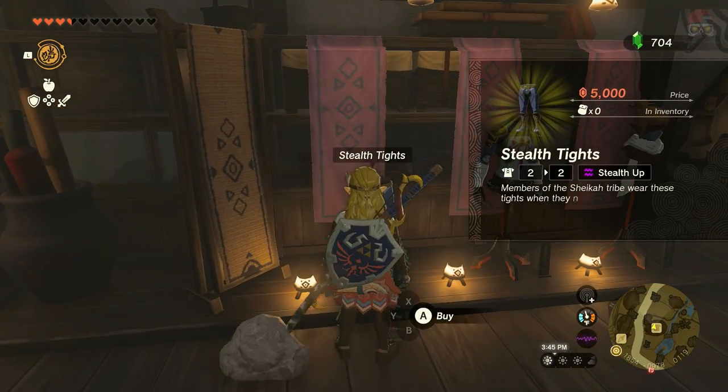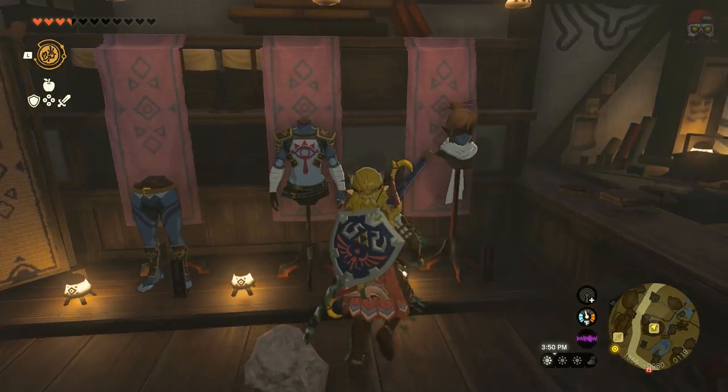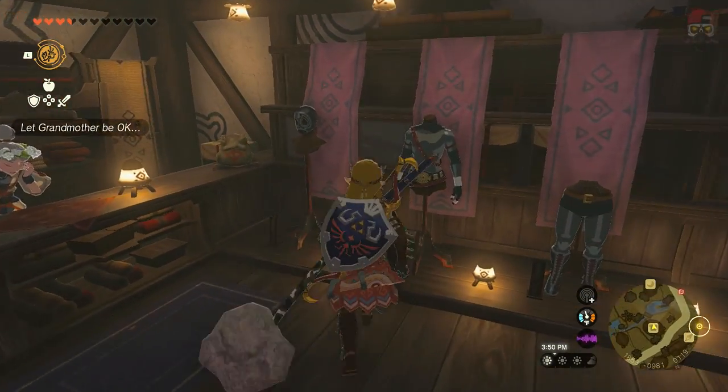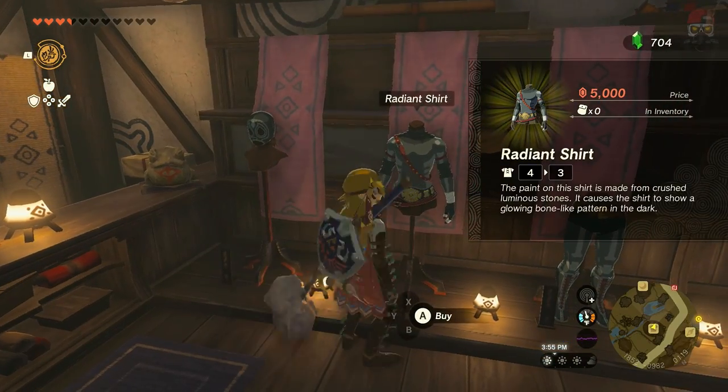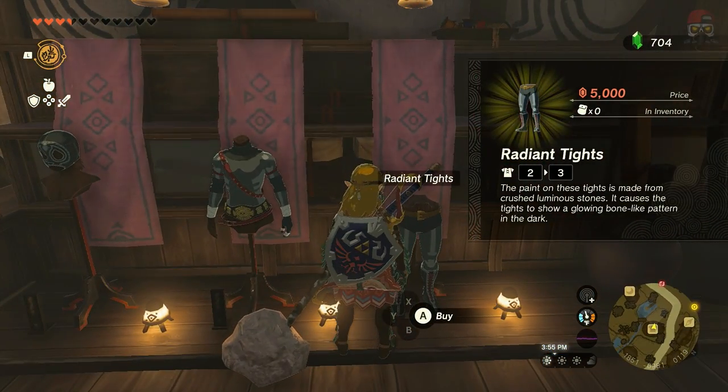And you can see how much this costs. So we're going for this armor here — 5,000, 5,000, 5,000. Same thing with the Radiant Armor. If you want that, it's 5,000, 5,000, 5,000. If you want all of it, it would be 30,000.